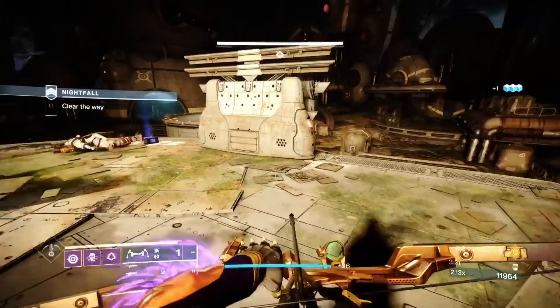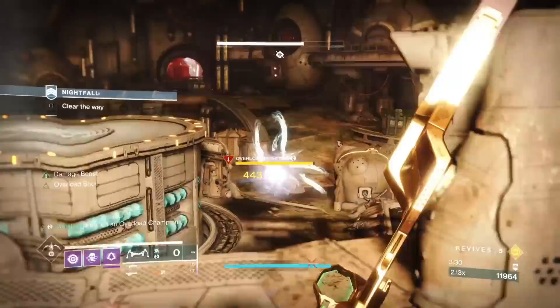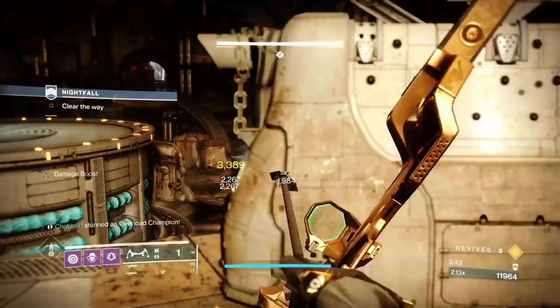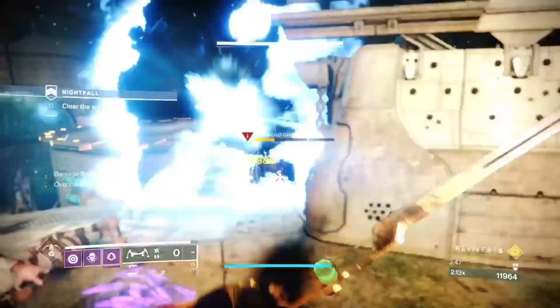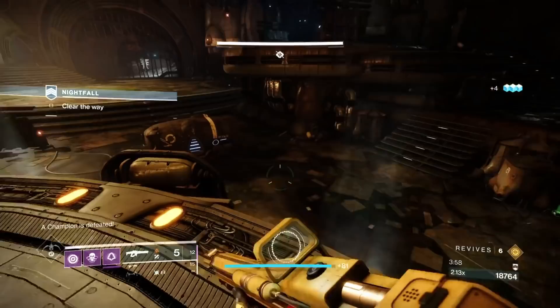A barrel won't kill an orange bar, but it will kill a red bar. Once the two snipers are down, this is where you can safely deal with things. For this overload, peak-shoot with the bow — there's lots of cover in this environment. To my right there's a billboard-type structure you can get a lot of cover from. Do your strafe-shoot with the bow, especially against overloads, as they deal arc damage.